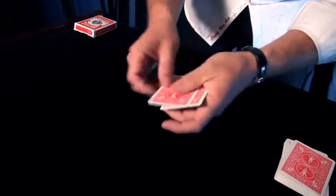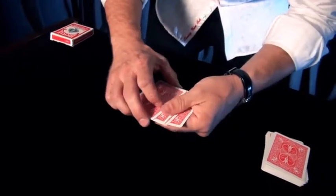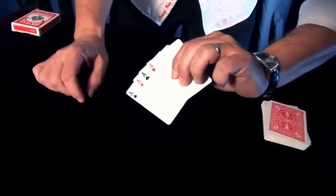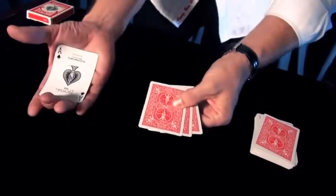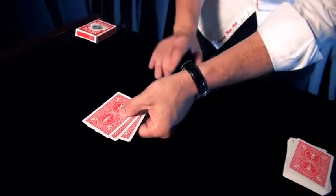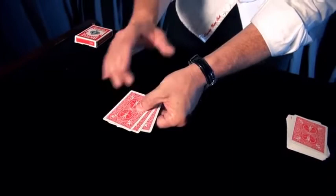The second technique is known as the palm, and it's basically exactly what it sounds like. Say I want to palm the ace of spades — you basically place the ace in your hand and palm it off like this. Why is this valuable? The reason this is so cool is because when the dealer deals you cards, you can secretly add that palmed ace to your hand.